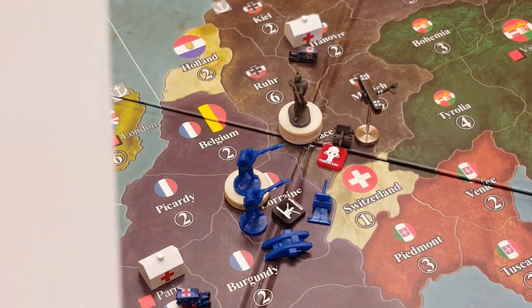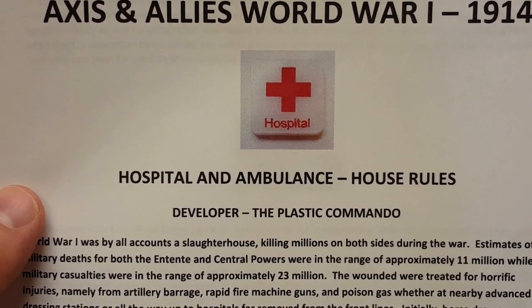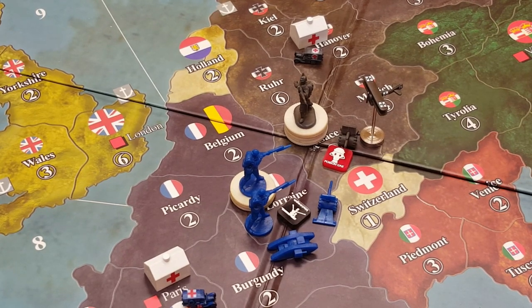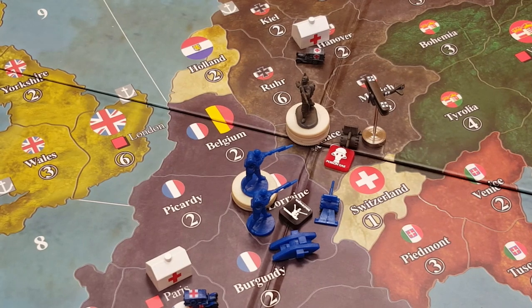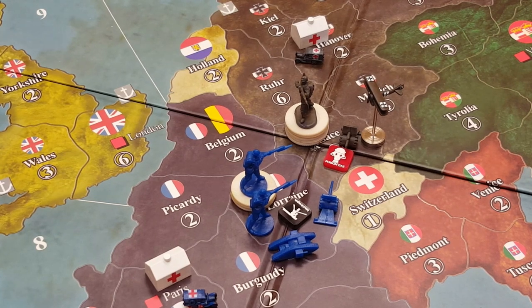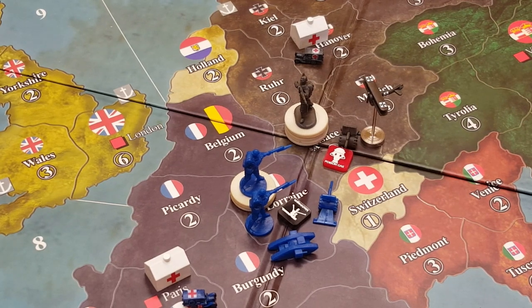The topic for today's video is the use of hospitals as well as ambulances as house rules for gameplay, as a means of adding more depth to the game and hopefully bring a bit more balance by being able to save infantry units that otherwise would be killed on the dice roll. This could benefit either the Entente, the Allies, or the Central Powers, potentially changing the course of battle.